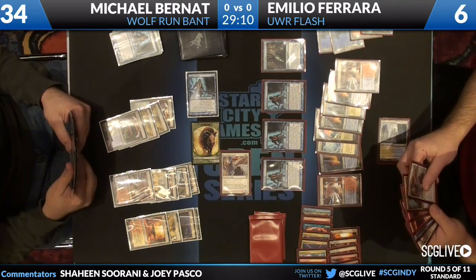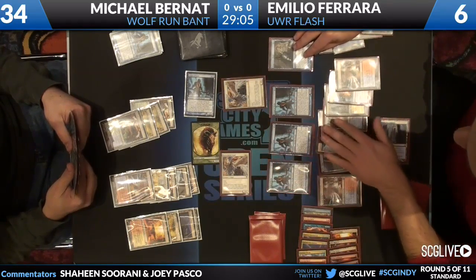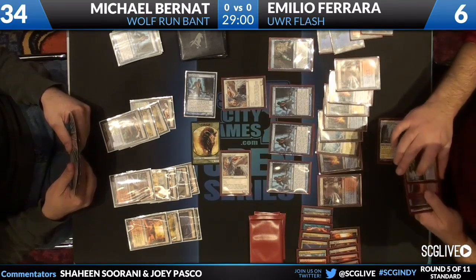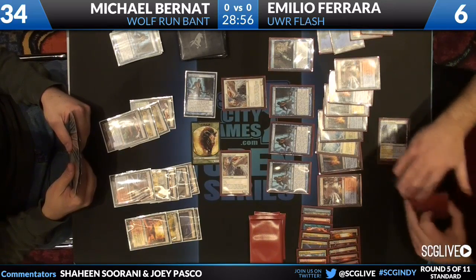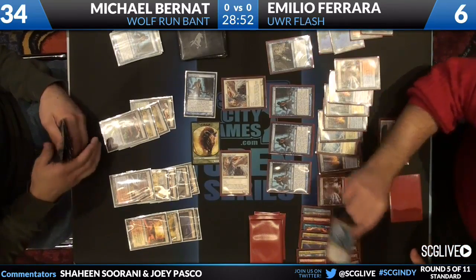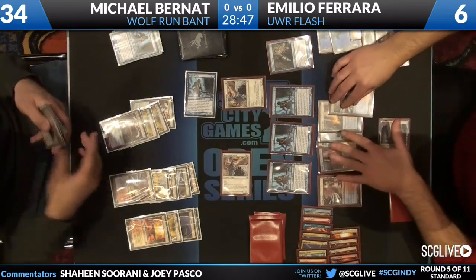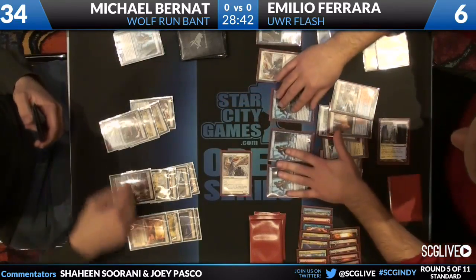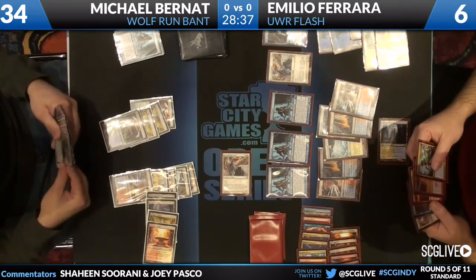Michael is attacking with his Augur of Bolas and Beast Token. Emilio responds with a Restoration Angel, jumping in front of the Augur. He needs to choose a target — he is going to blink Snapcaster Mage. Snapcaster comes back with Flashback on Azorius Charm, which removes the Beast. I think here comes the Supreme Verdict.